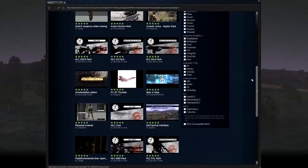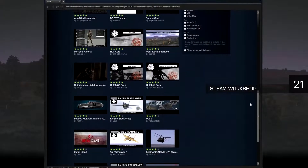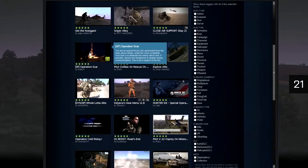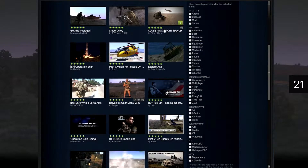Custom content is at the heart of ARMA 3. You can easily share and download player-created scenarios and add-ons via the ARMA 3 Steam Workshop. So far, around 10,000 scenarios and add-ons have been published, and that number continues to grow each day.